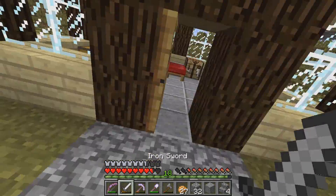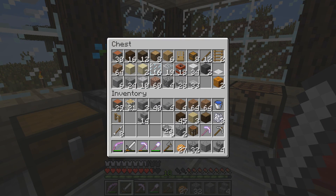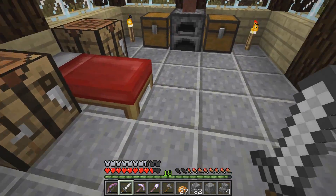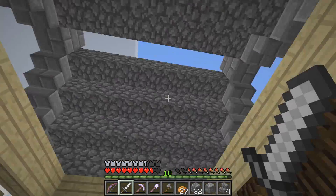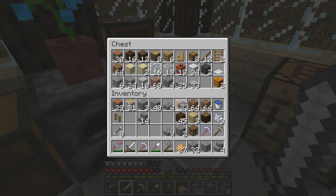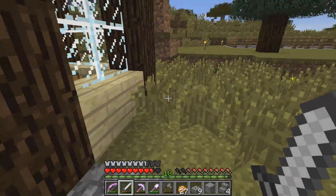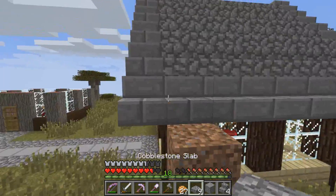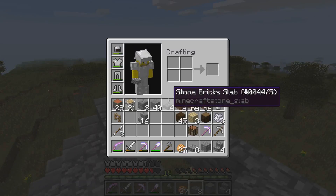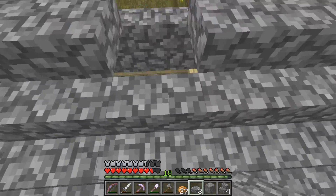Okay, so left with four and I'm going to need — one, two, three, four, five, six, seven — is it really nine? If it's nine I'll be surprised. Alright, so we have a decent amount of cobblestone left. No, it's not nine, it's only seven. Alright.